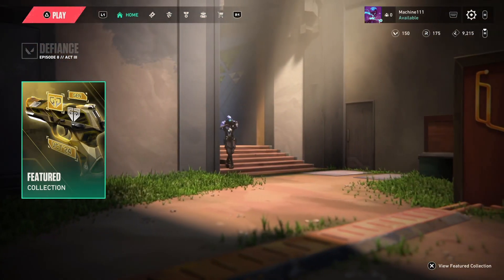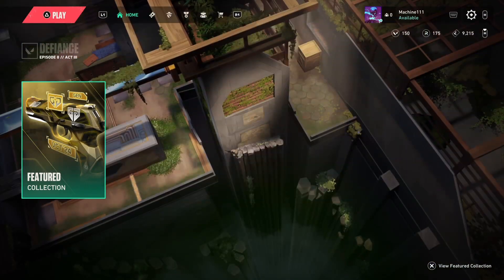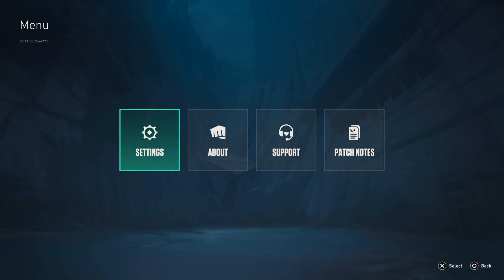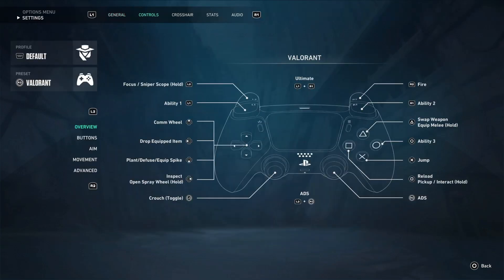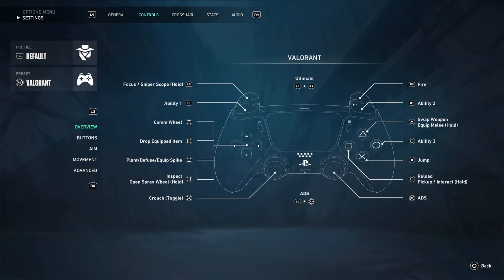First of all, open up the game. If you're using a PS5 controller, you need to press the Options button, then go to Settings. You need to be on the Controls tab, then press R1 one time.